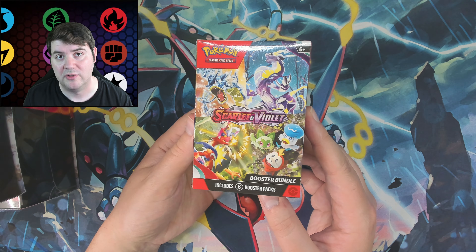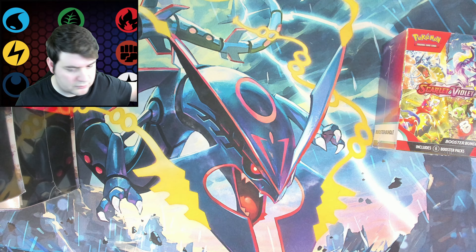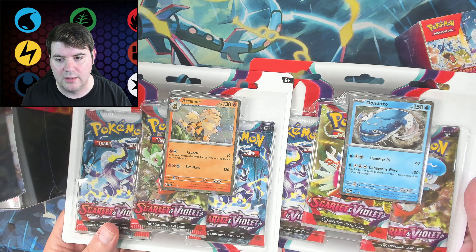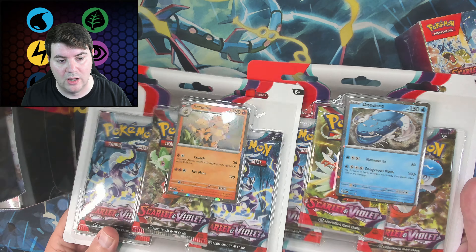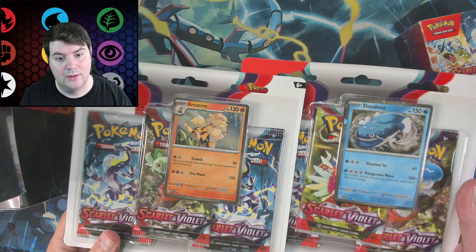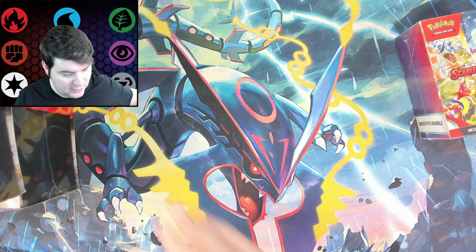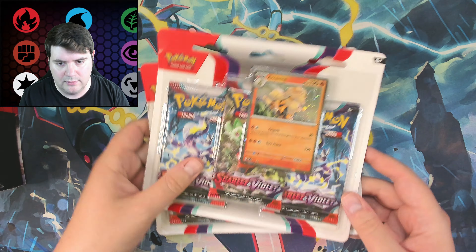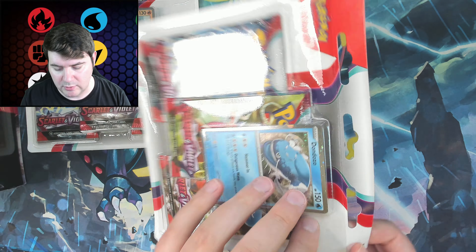Besides those, I also have one of these booster bundles — I've opened up like one of these ever. Just opening up each one of the products. I also have both of the three-pack blisters, so we can get a couple of these awesome promos, which do look amazing. I love what they did with the hollows and the shiny borders. We actually have really cool-looking cards, even the standard ones. Let's start with these three-packs.